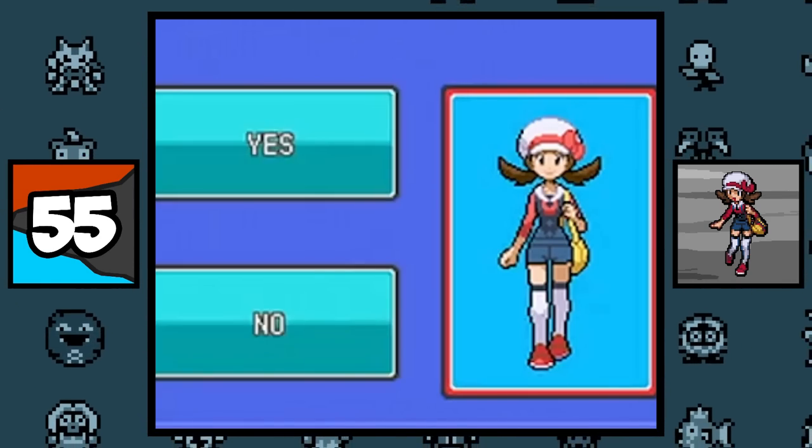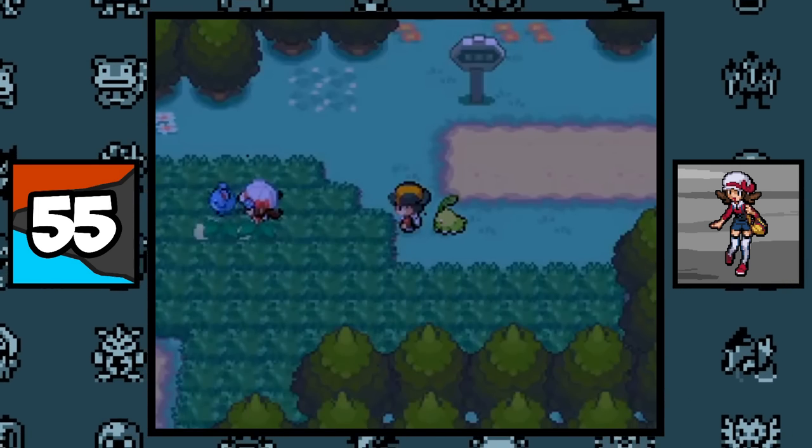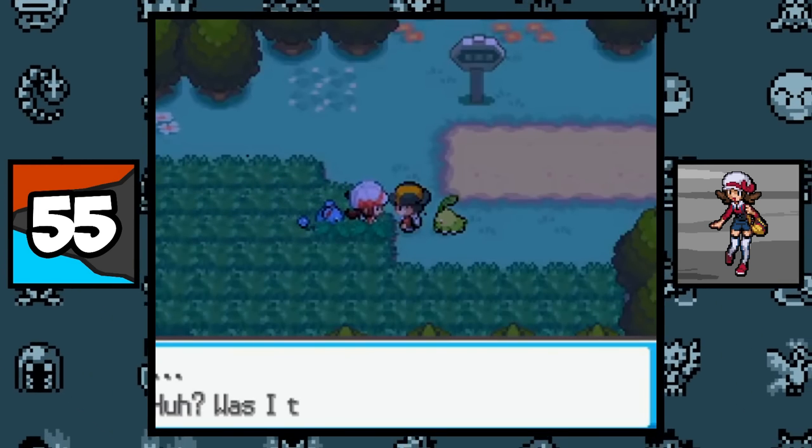Choosing the female character is actually faster in HeartGold and SoulSilver, simply because Lyra talks more than Ethan. What a surprise.